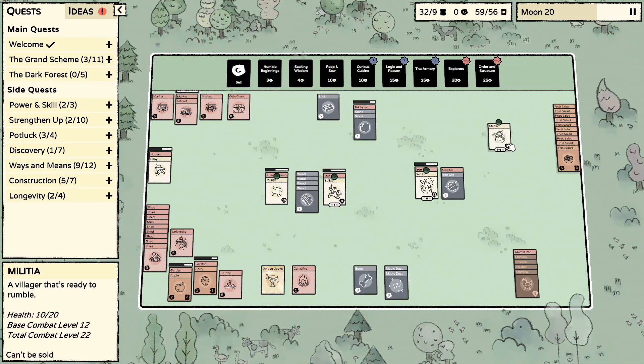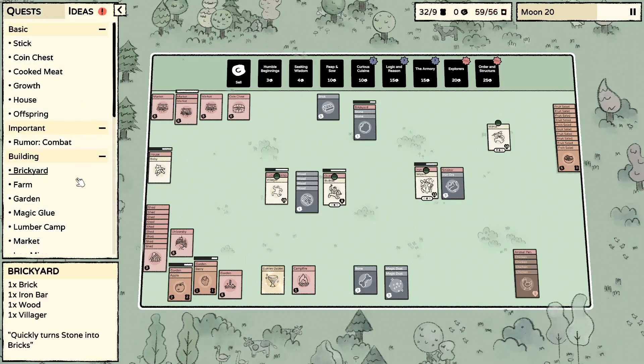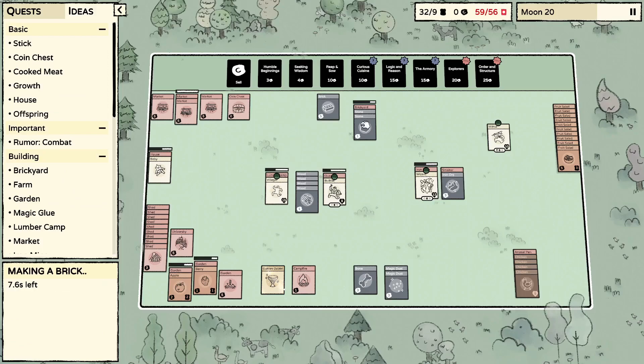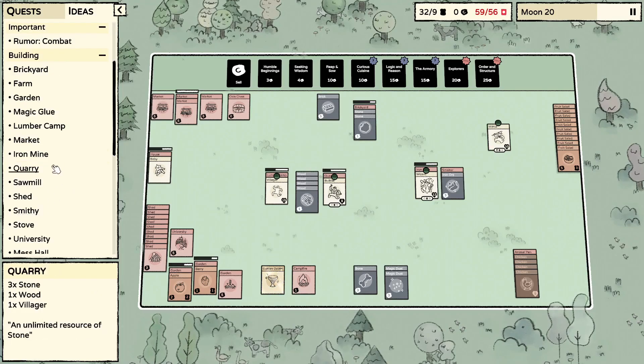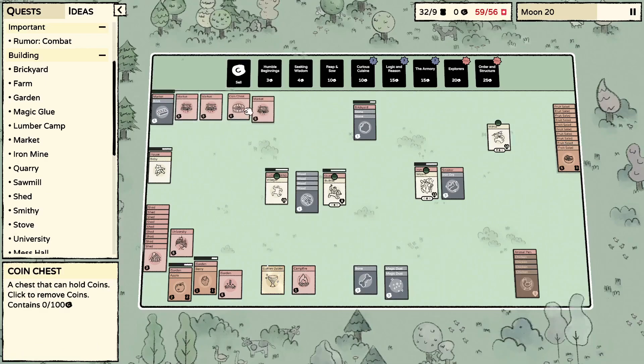Food's good. We're working on iron right now, and there was something specific we had in mind to build. We've got a brickyard, so now we need to get the sawmill going. I need a plank, a wood, and a stone.